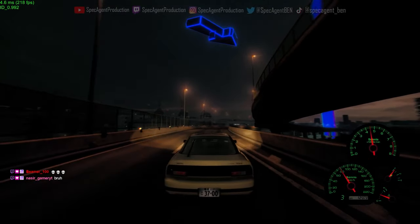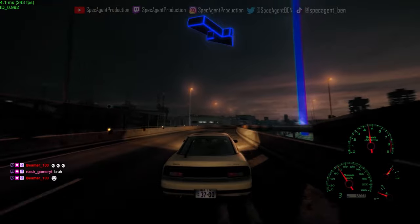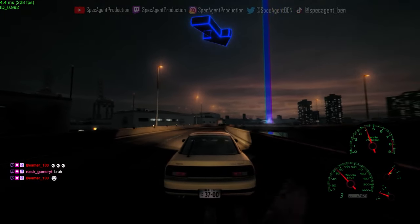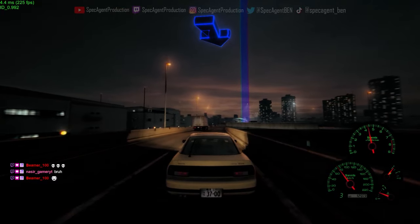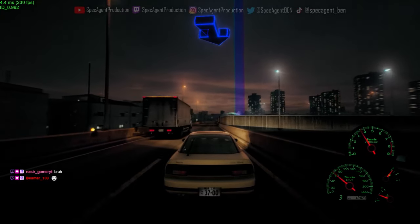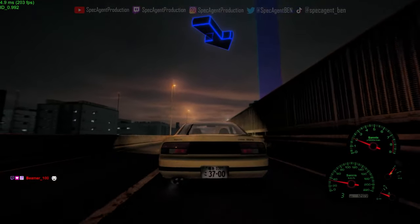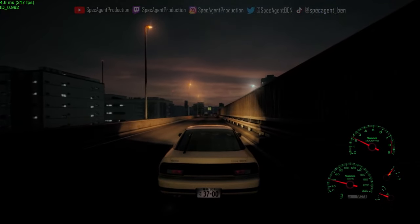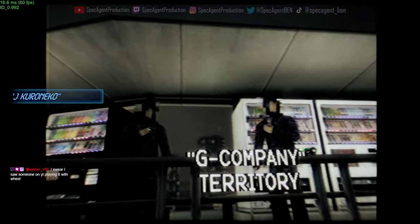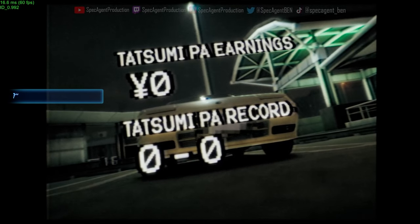I forgot the other complaint I had about this game. I know it's the map and the GPS thing - you can't change the key binds. The other one I think was the taillights: how it lights up and it's only the third brake light that turns on. I feel like it should be on completely.